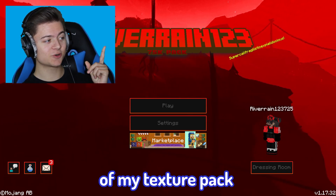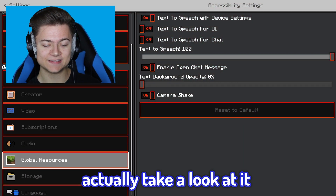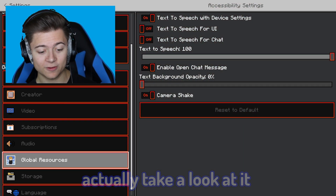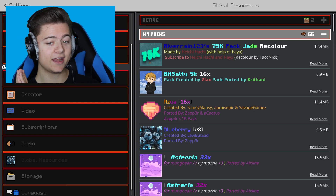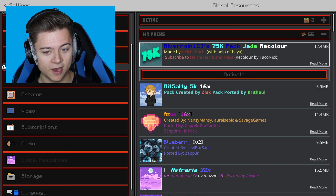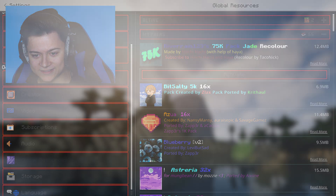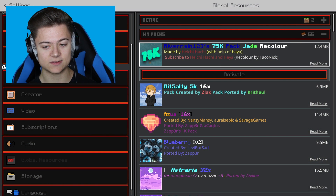I just released a red recolor of my texture pack, but someone sent me another recolor and I have to go take a look at it. If you want to make a recolor for my texture pack as well, be sure to send it to me and I might actually review it. Apparently this one is the best one — it's called the River 1-2-3 75k pack jade recolor.